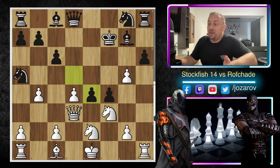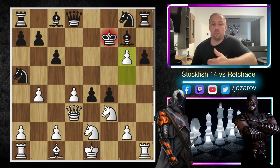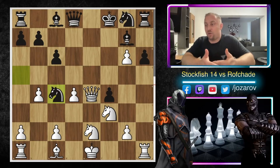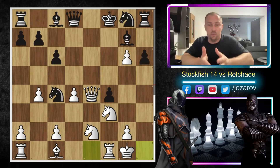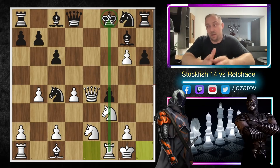After h takes g5, d takes e4 was played — the hardest choice, trying to centralize more pieces. Stockfish plays the brilliant move g6; if you take, queen to e4 comes with check, so Rofade retreated. After queen to e4, knight to c4 — it seems something went wrong for Stockfish because Black has defended well and stayed up an extra piece. But Stockfish plays the brilliant move: castling! Not only securing the king, Stockfish always creates five or six ideas simultaneously.